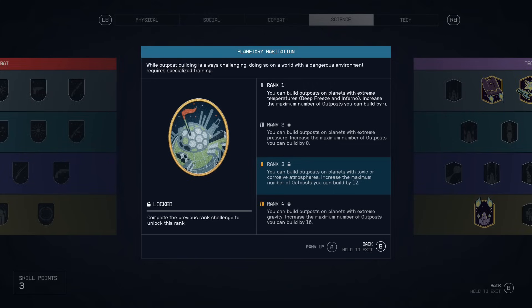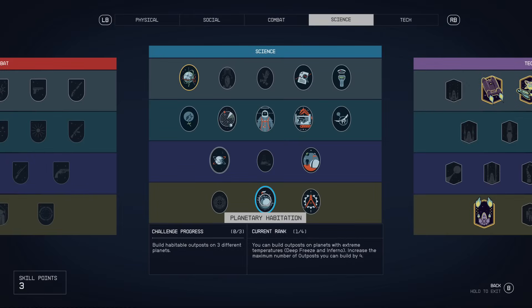If you want to do that, you're going to need Planetary Habitation rank three, because Venus has a corrosive atmosphere. So if you want to save it with an outpost, make sure you have rank three of Planetary Habitation. Be aware that it is on the bottom — the legendary, or yellow track — of the science skill tree, so it might be a little hard to get at the start.